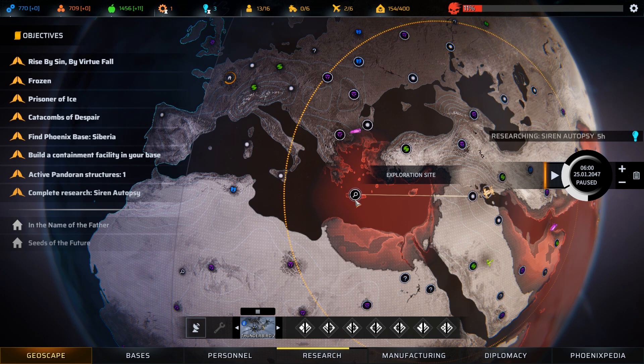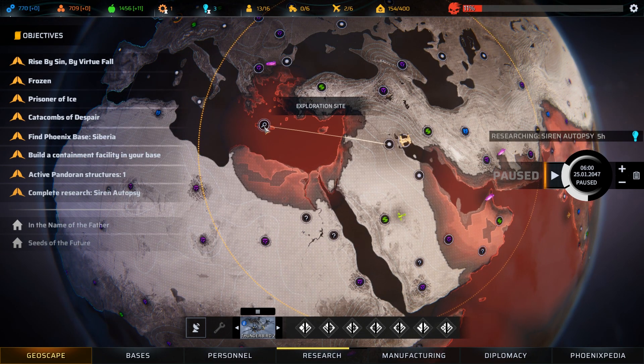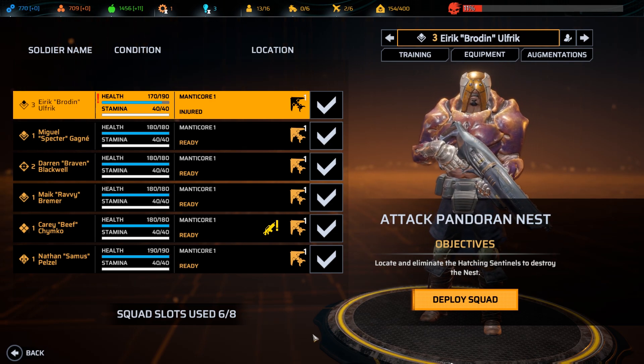The enthusiasts of Senedrean are grateful for this precious artifact of human ingenuity — the crude militarists of New Jericho likely wouldn't appreciate it. We've got an exploration site and a mission to deal with, but we should arrive at the nest first. We need to be careful here because we're using a team of relative rookies. All we need to do is take out the hatching sentinels.